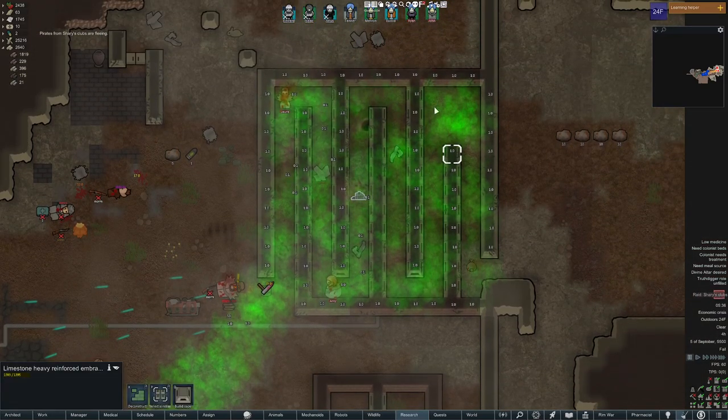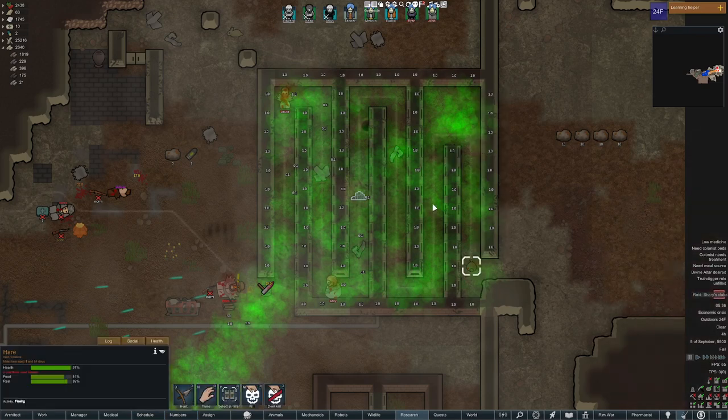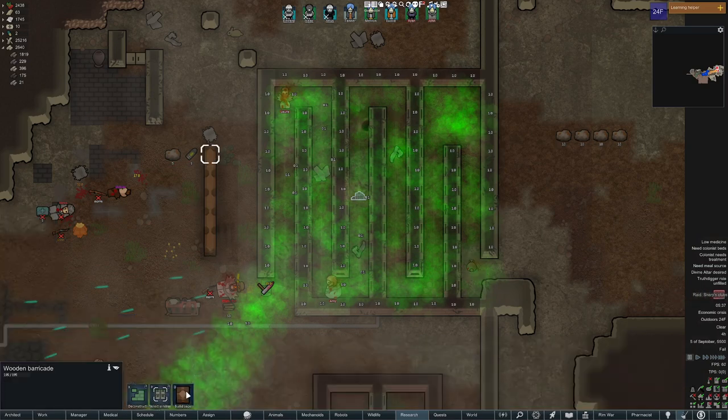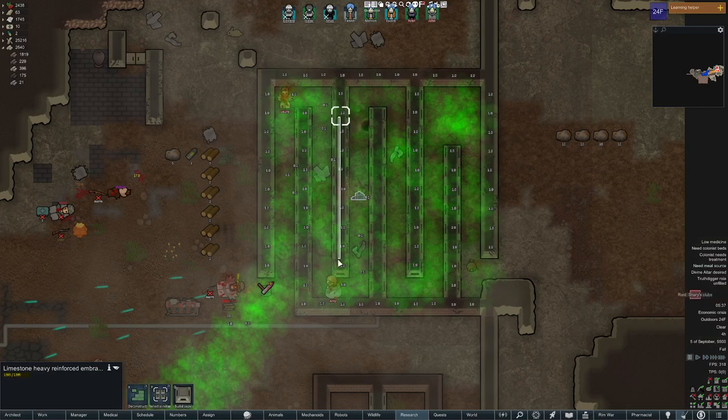These walls do not care about gas; they will ignore it and let it pass right through — no pun intended. But they will, at the same time, prevent pawns from walking or crawling through, as opposed to a normal barricade where pawns go right across. Also, barricades do not hold up roofs. Embrasures do hold up roofs, block pawns, but they let gas pass right through, as well as bullets. That's why these guys got completely cooked.